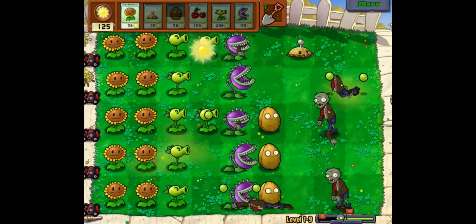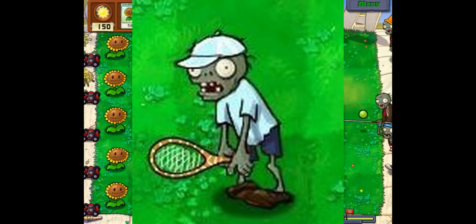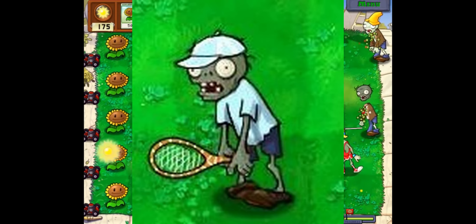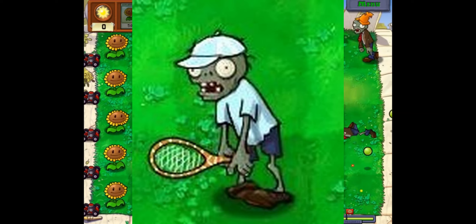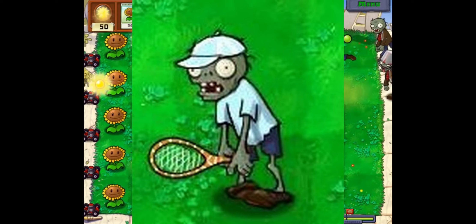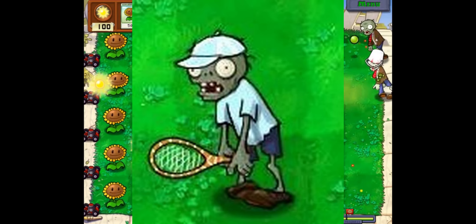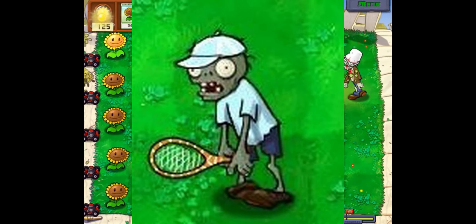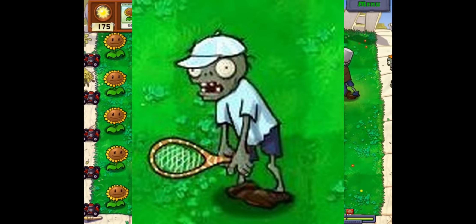Next up is the Tennis Zombie. This zombie actually can't be hit by peas — when peas come towards it, it just hits them back. Just like the screen door zombie, the only way to kill this zombie is with something like a fume shroom. If you shoot peas at it, it'll just shoot right back at you. The zombie is also slightly faster than a normal zombie and slightly stronger. The only way to kill the tennis zombie would be to use a fume shroom or another plant that doesn't shoot peas.